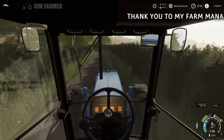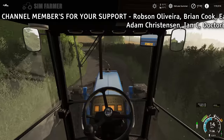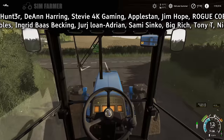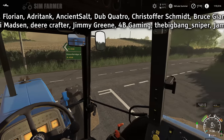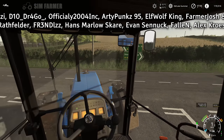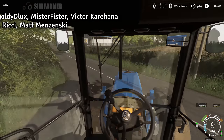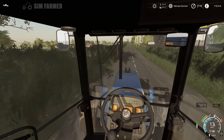Hey everyone and welcome back to Six Ashes and a long-awaited return of this let's play series. We are just on our way up to the store - our crops are ready to harvest so we need to go and buy our combine. We also need to get a baler so we can bale up the straw. That's going to be our main job for today: getting two fields of canola harvested and also a field of barley, and getting the straw baled up.